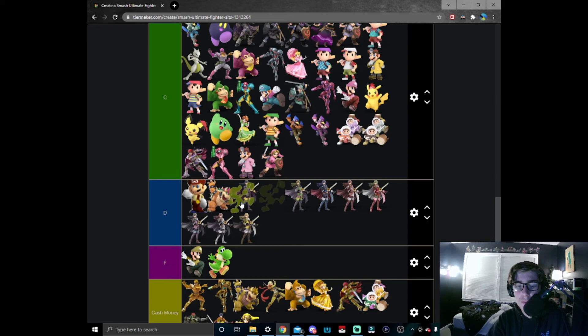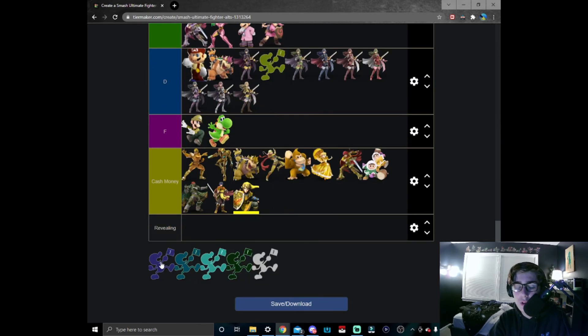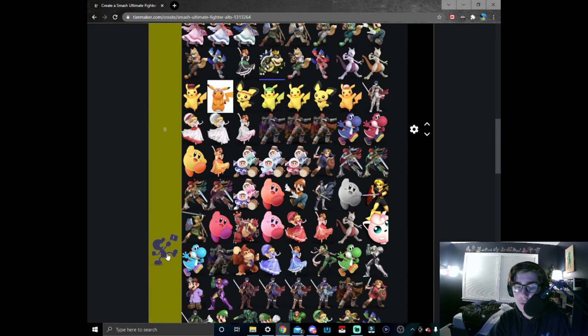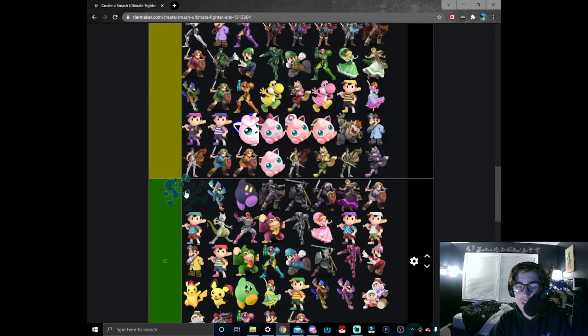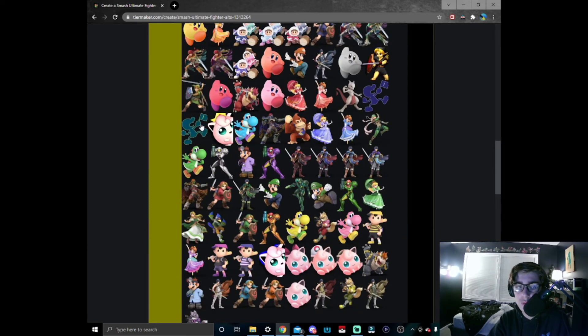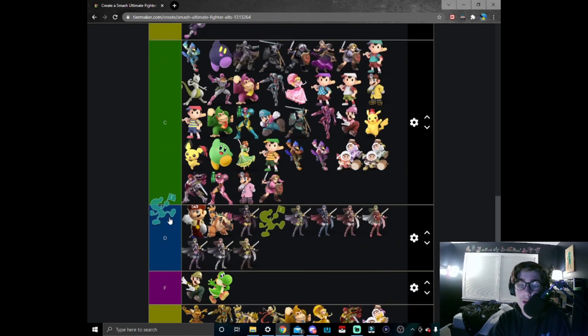Yellow Game and Watch — better than Lucina; I'll put it right here in D tier. It just needs to be either brighter or not look like vomit because that's what it reminds me of. Blue and Watch — nice dark blue skin; I think it's definitely really good. I'll put this right here in B tier. The teal version — I think the dark blue version does it a little bit better so we'll put it right here.